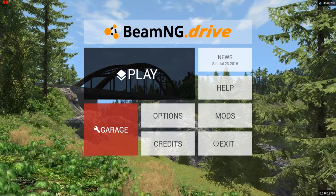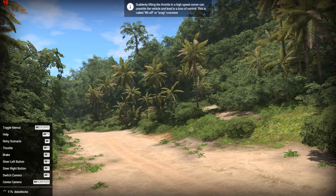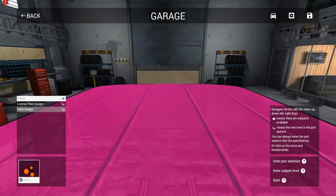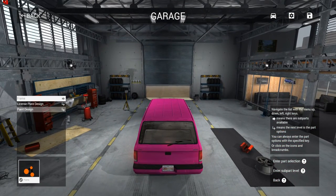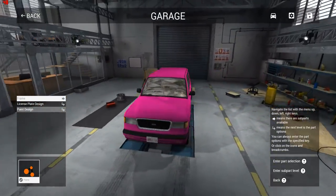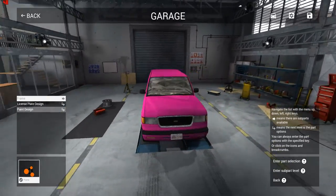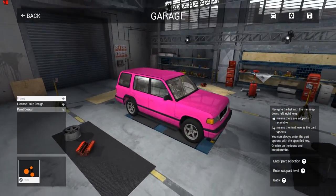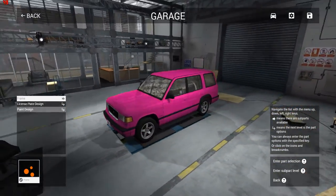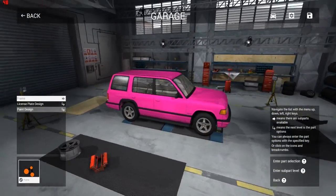But the big thing about this is the new garage mode. Check it out. Here's the garage mode — now you can customize your cars in a garage. There's no money system yet, even though there are some dollar symbols in the upgrade section. But now you can upgrade your cars and save your configurations. You can spin around your car, Need for Speed Underground 2 style, while upgrading it.